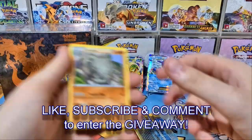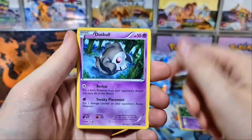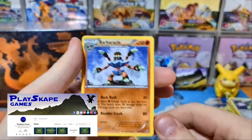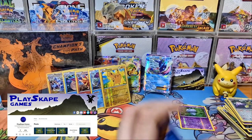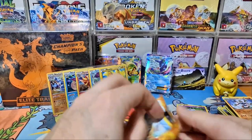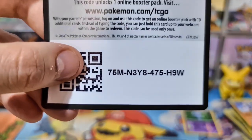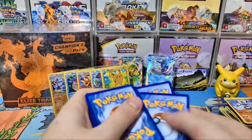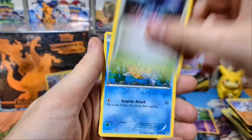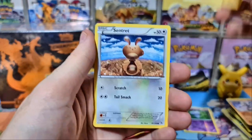We're also giving away the Champions Path Elite Trainer Box — all details for the giveaway are in the description, make sure you leave a comment below. We've also got our Patreon at patreon.com/playscapegames. We only started it on Tuesday or Wednesday of this week and we've already got 11 members, including 6 from the Squirtle tier which gets all the bonus content and videos. I've already posted updates about Shining Fates, Japanese stuff, Eevee Heroes, and a video on how to buy Japanese cards directly from Japan.